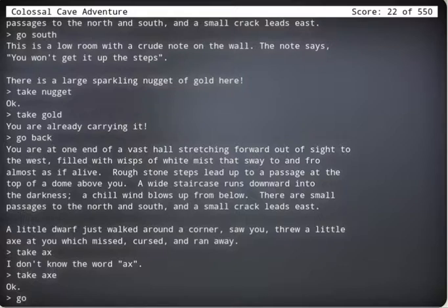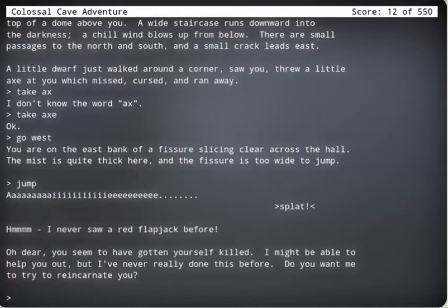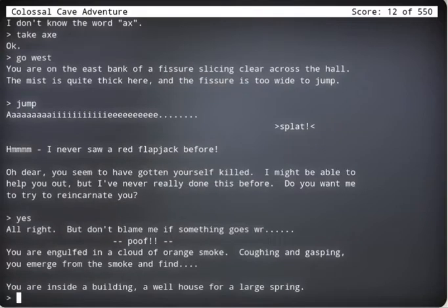Where do we go now? Go west. You are at the east bank — the fissure is quite thick here, too wide to jump. Jump. Pfft. I never saw a red flapjack before. Oh jeez. You got killed — I might be able to help you out. I've not really done this before. Do you want me to try? Yes. Poof! You are going for the north class with confidence.